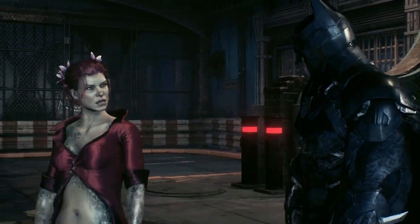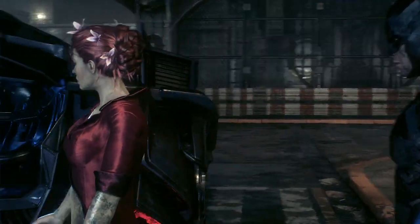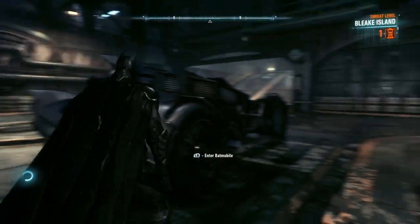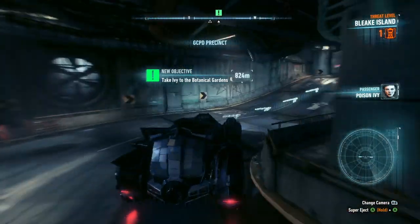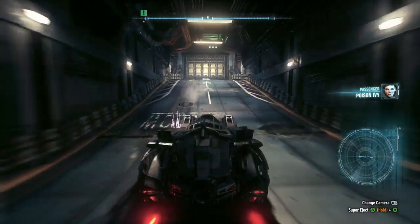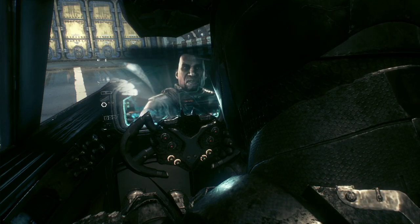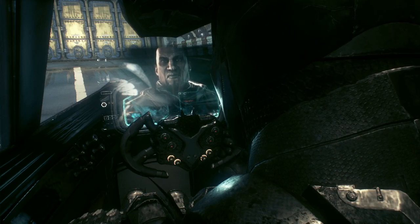Where to? The Botanical Gardens. They're the oldest plants in Gotham — they'll tell me what we need to do. There's a big mother of a tank driving around out there. It doesn't look friendly. Neither do I. Open the shutter door and I'll scan it from the rooftops, see if I can find a weakness. I'll open it. Try not to get killed.